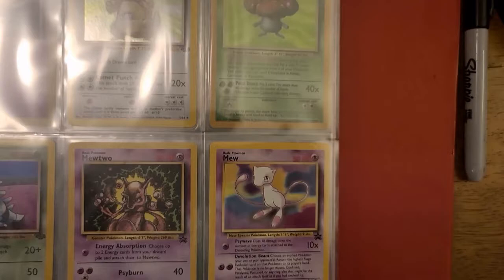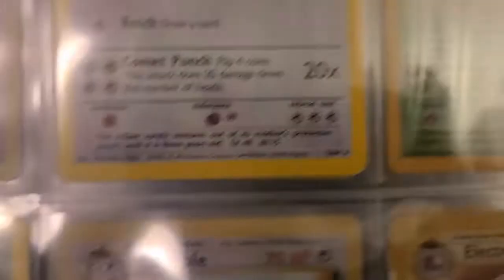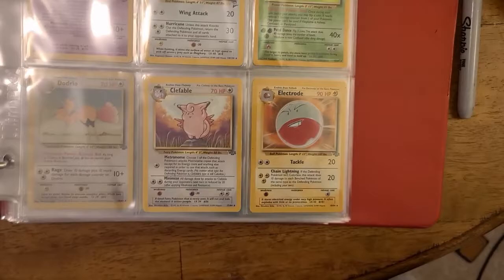Now we move on to Jungle — probably my favorite set, just because of Pidgey and Butterfree, but Fossil is darn near close. Kangaskhan! Oh my gosh, just beautiful. Nidoqueen — one of my favorite Pokémon ever. I would always run Nidoqueen with Double Kick back in the day to beat Brock in Pokémon Yellow. Oh, look at all these beauts — the Eeveelutions!